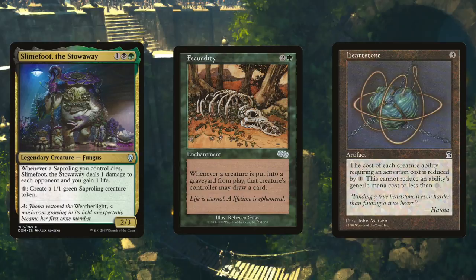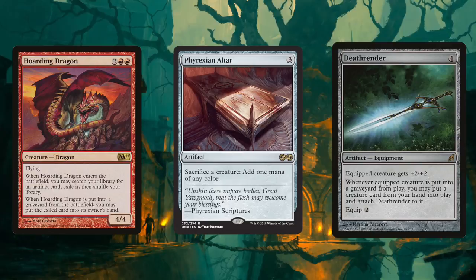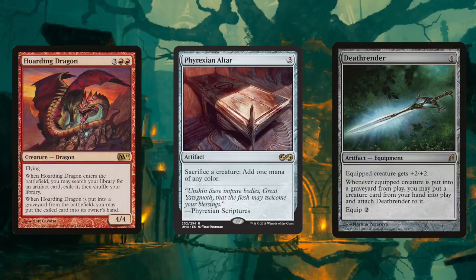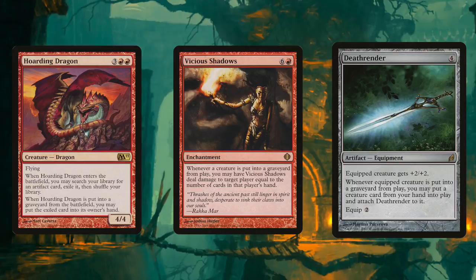Next up is Gruul, combining Altar with Death Render and Hoarding Dragon. When a creature equipped with Death Render dies, you get to put a creature from your hand onto the battlefield with Death Render equipped — help it die on command with Phyrexian Altar. When Hoarding Dragon enters the battlefield, you search your library for an artifact and exile it, and when Hoarding Dragon dies, you put that artifact in your hand. If you don't already have Phyrexian Altar and Death Render, the dragon will help pull together the combo. For added spice, Vicious Shadows deals damage to an opponent equal to the number of cards in their hand each time a creature dies — sacrificing creatures to Phyrexian Altar can dish out a ton of damage.